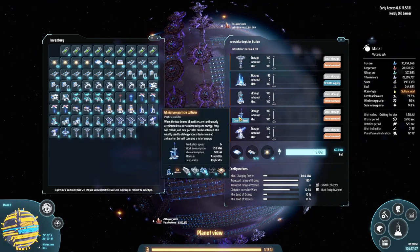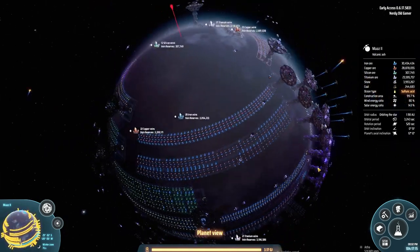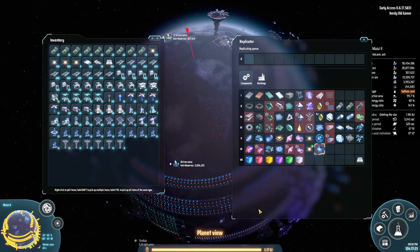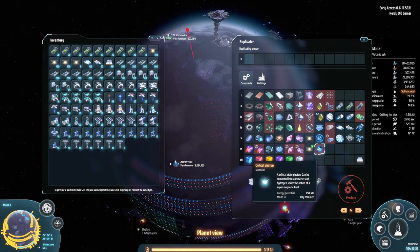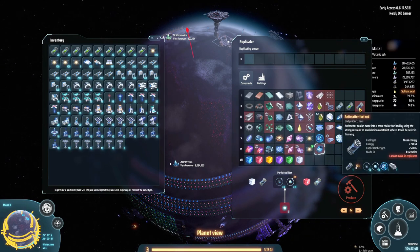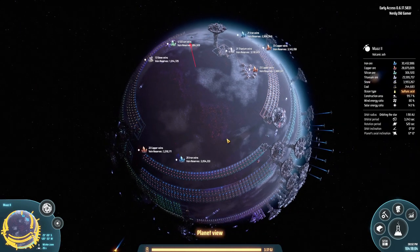We did have them somewhere actually, so let's grab 100 of those. Let's look at the recipe. Basically it's one every second, and it turns into two antimatter and two hydrogen — which is perfect, because we need ten antimatter and ten hydrogen to make antimatter fuel rods. One a second — well, that's perfect.